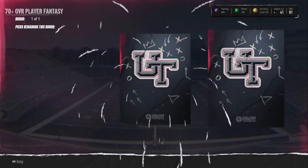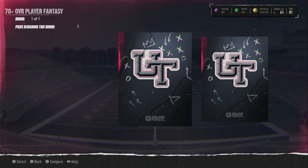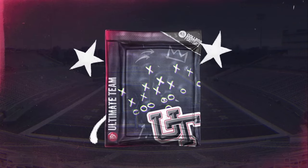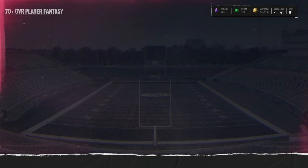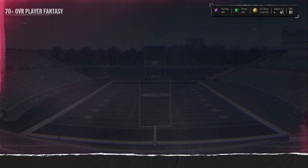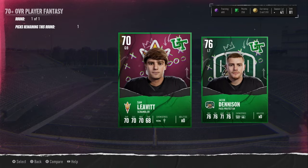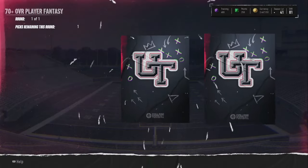35 packs left to go. I'm going to need to pull something really good in these last 30 or so packs. We have a 71 and a 76 overall right there. Next one — two greens again, 71 overall as the higher card in that pack. Two Yukon linemen. A 70 plus pack is basically a 72 to 74 pack. We do get a 76 overall left tackle from Ohio — the Ohio Bobcats I think that's what their team is called.